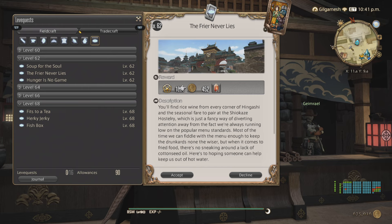So Culinarian or Alchemist is going to be my recommendation if you don't want to do the rest. Definitely level up your Alchemist and Culinarian to get the best leve quests.